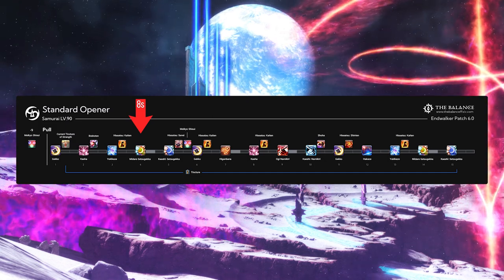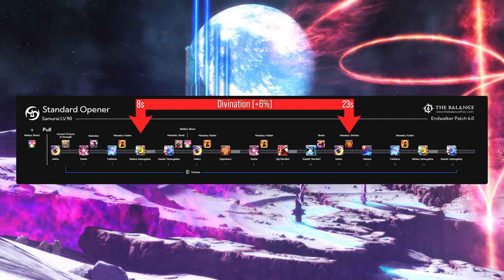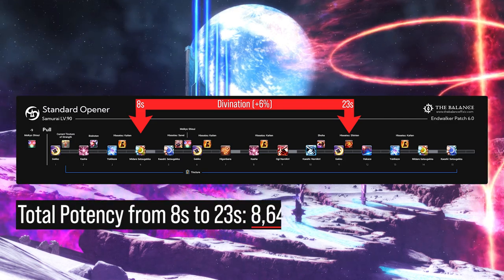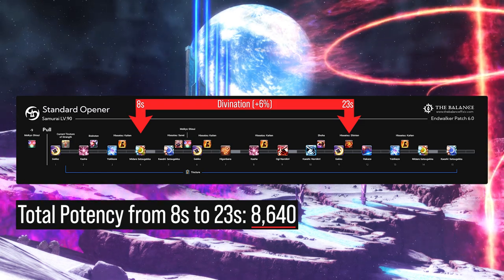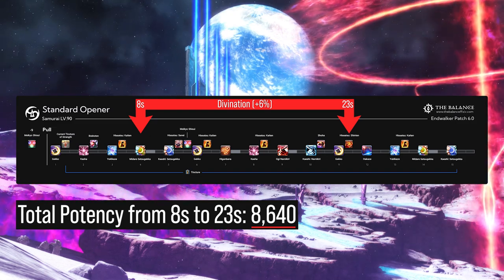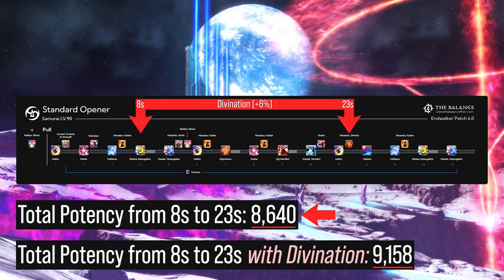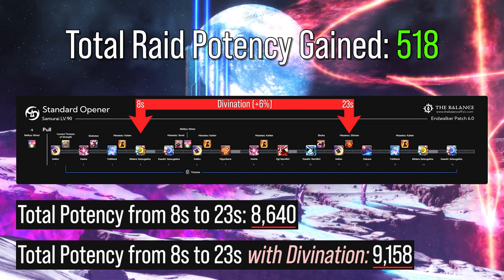From that 8-second point in the fight and for the following 15-second duration of Divination, the Balance opener for Samurai shows that Samurai will have used all of their hard hitting abilities and cooldowns for a total potency of 8,640. That means the Samurai not only dealt 8,640 potency, but they gained an additional 6% potency on each ability as well as their DoT ticks from Higanbana, bringing their total potency in this 15-second window from 8,640 to 9,158 — a net potency gain of just over 500.